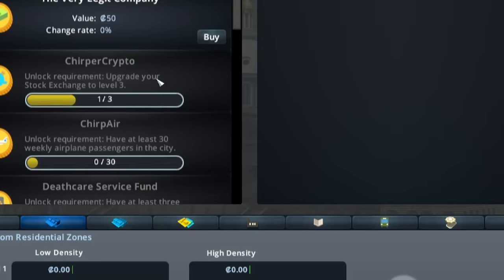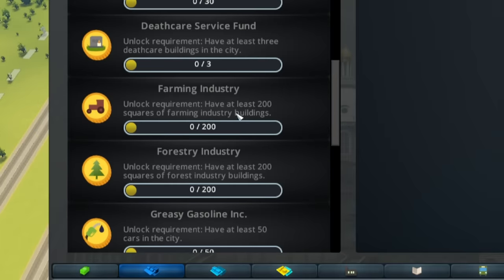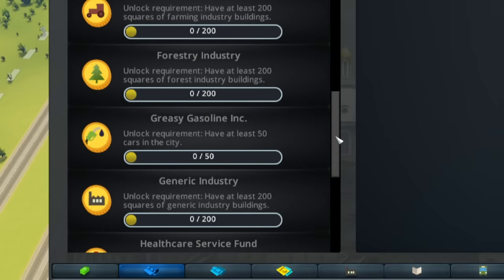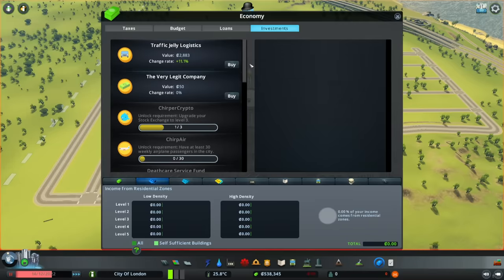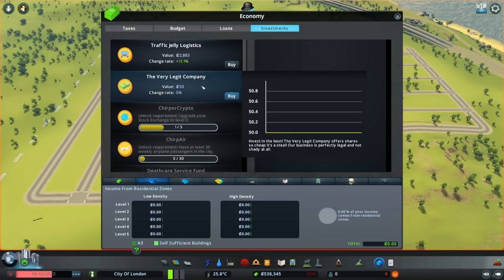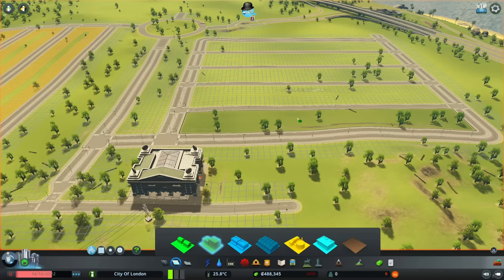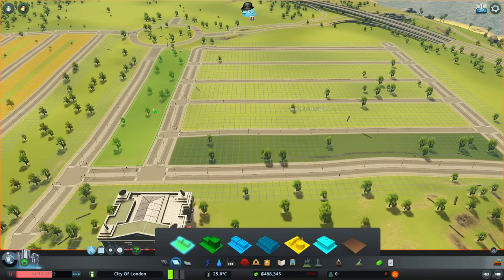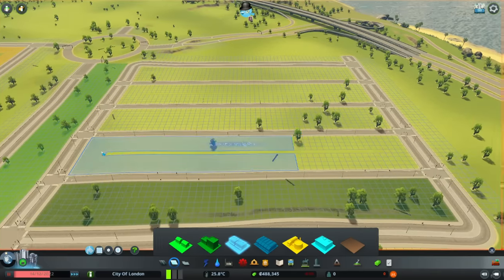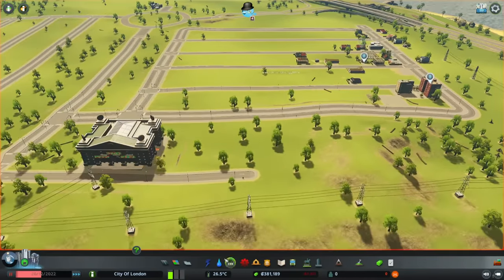The reason we've gone for agriculture is because it's a very easy thing to start purchasing. The farming industry requires us to just have 200 squares of farming industry buildings to actually unlock, but the more farms we have, the more valuable the farming stock actually is. At the same time, we'll also unlock a few other companies as we go. The Greasy Gasoline Inc. opens up as soon as there are 50 cars in the city, and the more cars there are, the more money it makes. I need to actually spend some of my starting investment on some stocks and shares, so our first few visitors are moving into the city and the cars that come with them are moving into our city.